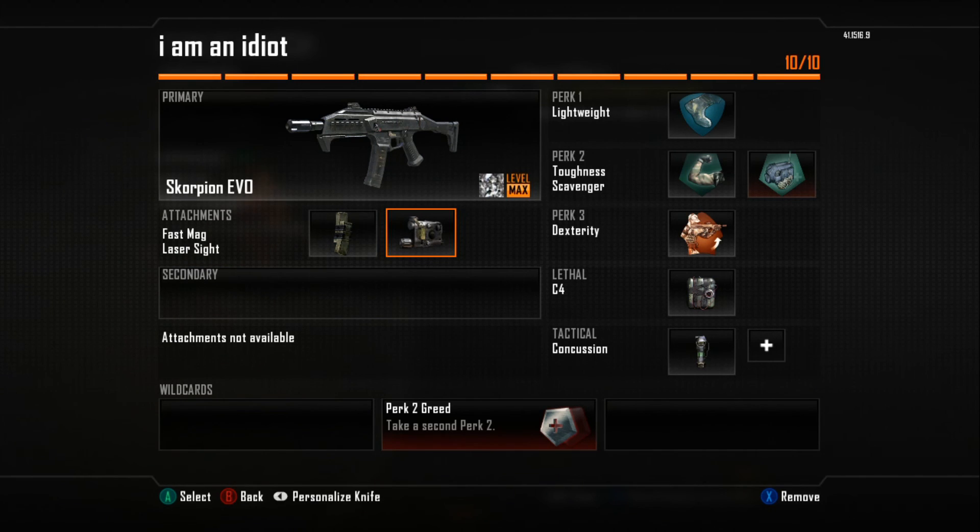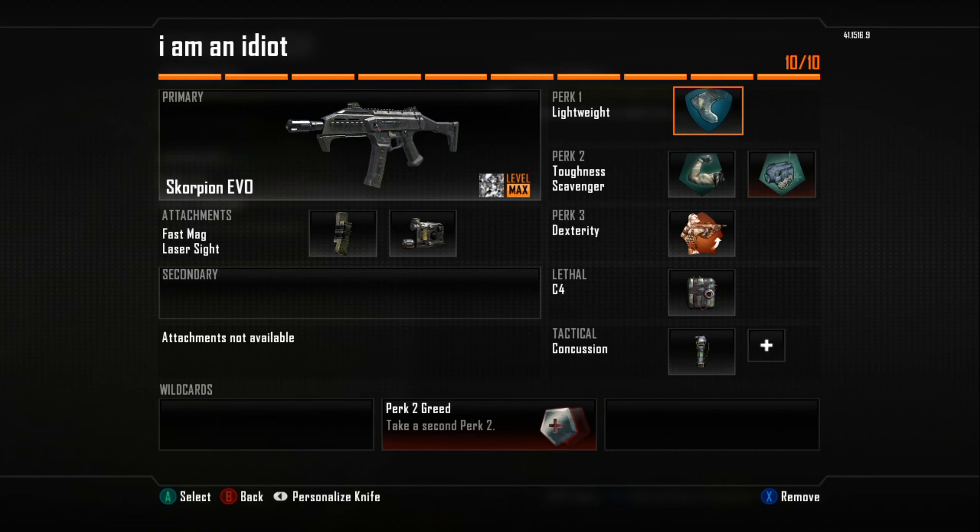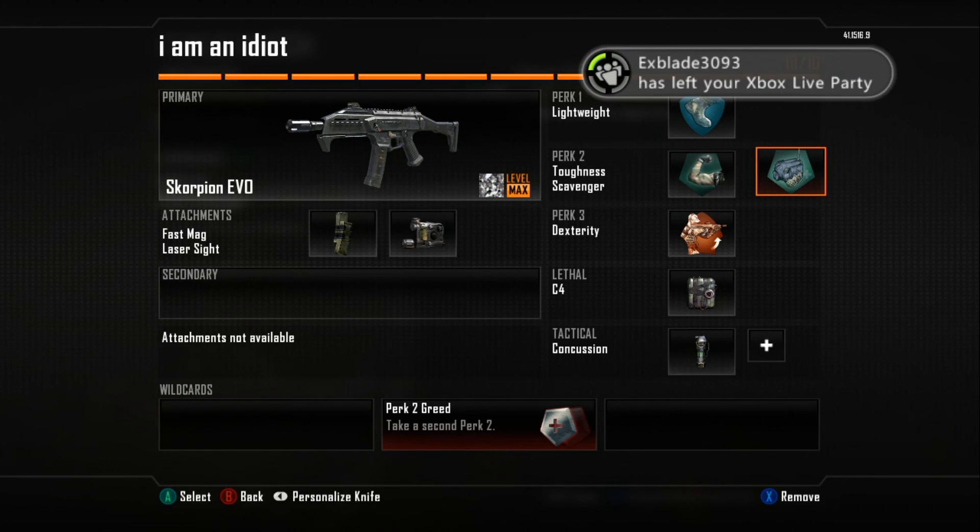I've gotten used to the recoil on this gun. I have Lightweight to move faster, Toughness — you always want Toughness on because you flinch and all that — and Scavenger to pick up more ammo as I go. This is like my slaying class; I usually use it for hardpoint, close quarters and all that. Dexterity is also on there so I can get over things faster.